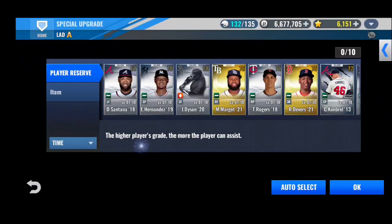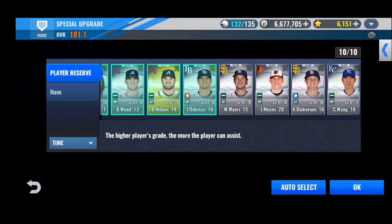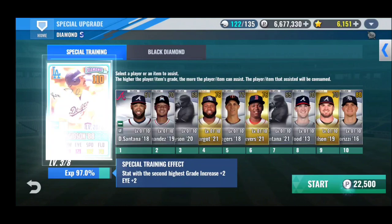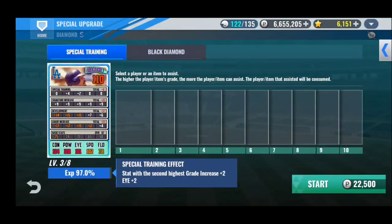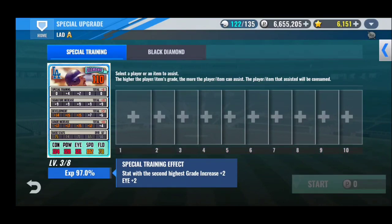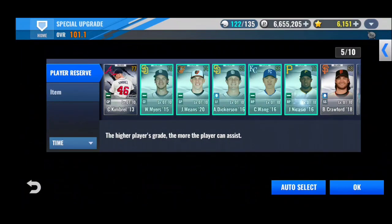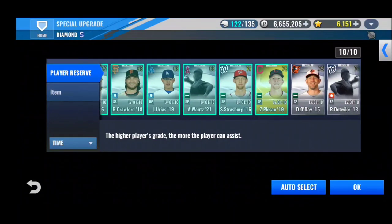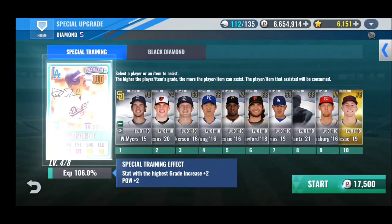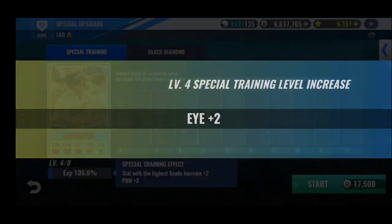I don't know if I mentioned this, but my new train on Kirk Gibson is doing very well. I was able to get 13 to the right side, so he has a very beautiful train. All special training goes to I first, then power, and then last but not least, contact. That's the ideal train for a card like his with low I — I want to get that I as high as possible, while also getting the power as high as possible. As we hit level 4 there, plus 2 to I.